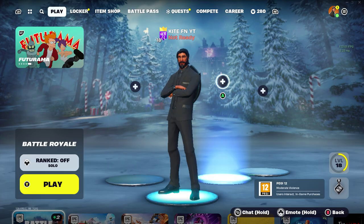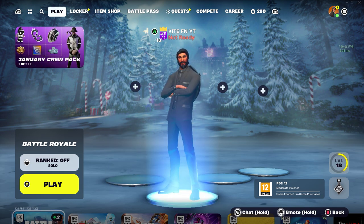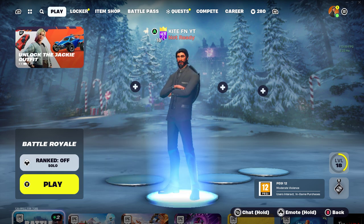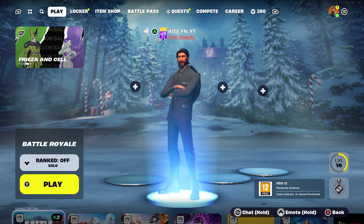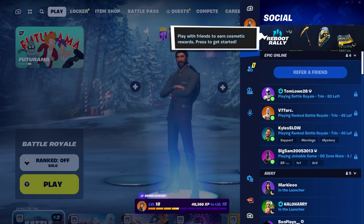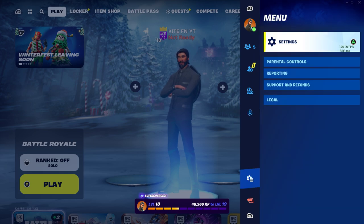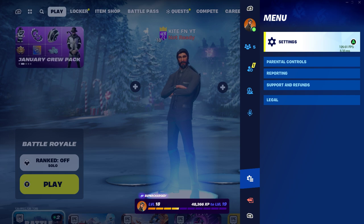Now I'm going to be showing you the easiest way to get any emote you want here in Fortnite for completely free, super easy and super fast. The first step: you want to be loaded up into Fortnite in a lobby like I am right here. Look in the top right-hand corner of your screen — you should see a menu button, it's a circle with three lines through it. Interact with that and it should load up a menu, and you want to go down to the option that says Menu.